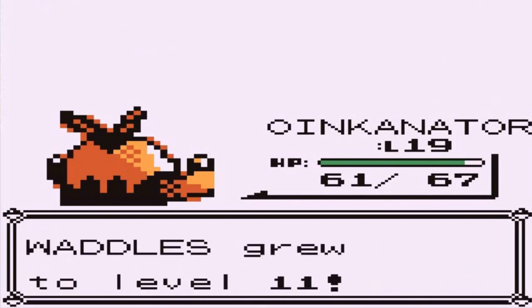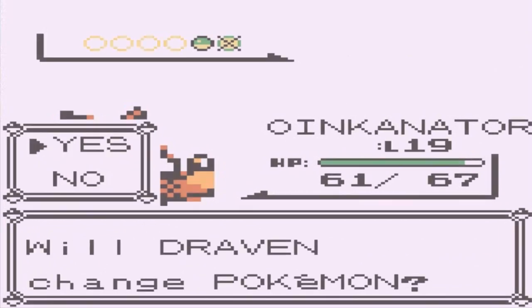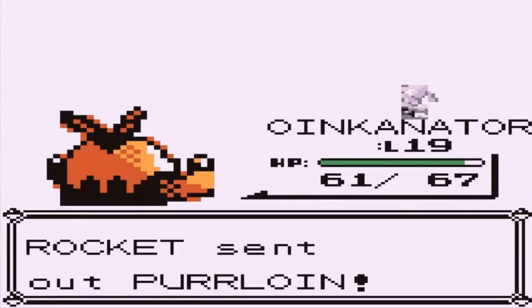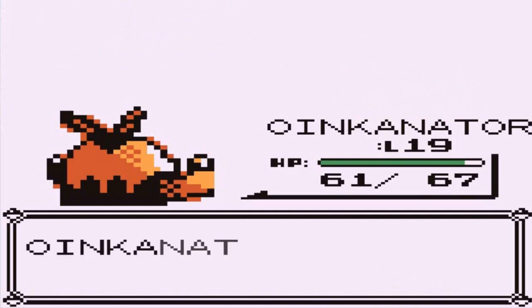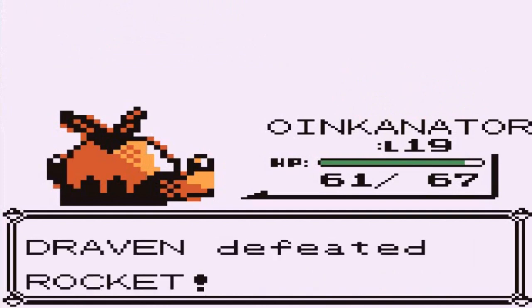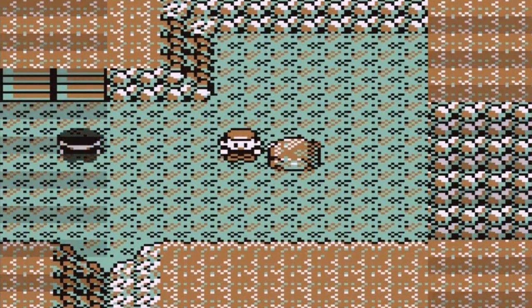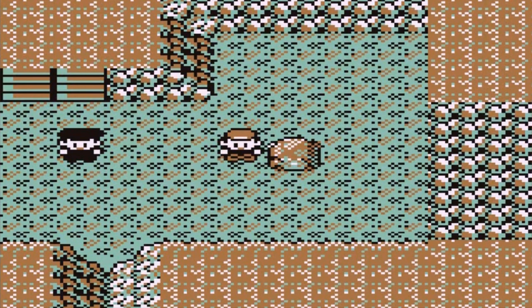Here comes a Purloin. Toxicity could do something but I'm going to stick with Oinkinator, kind of hoping it will learn a Fighting-type move at some point. Purloin has been defeated! We get some more Poke Dollars and we are very good. We found ourselves an Ether. So what I'm going to do, guys — I'm going to use the Escape Rope, get out of here, heal my Pokemon, and get back to where I need to be. I'll be right back.